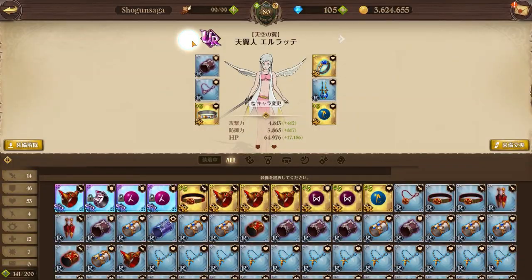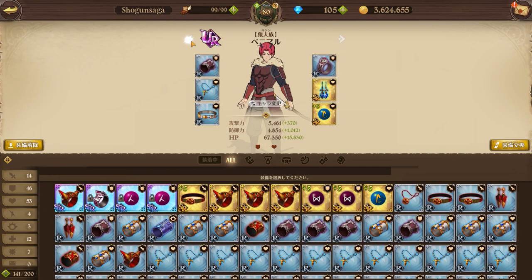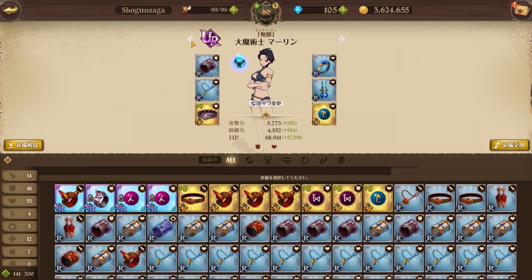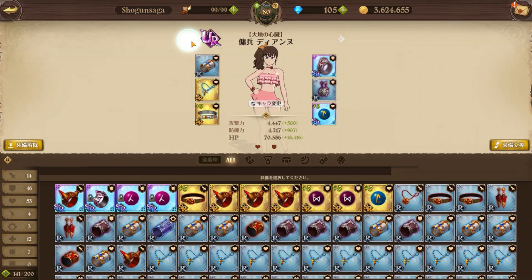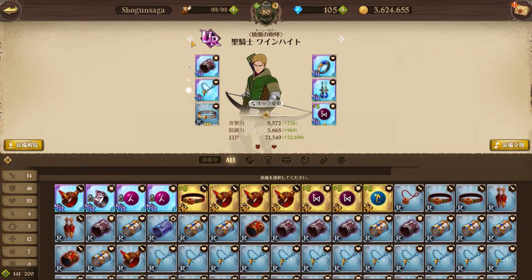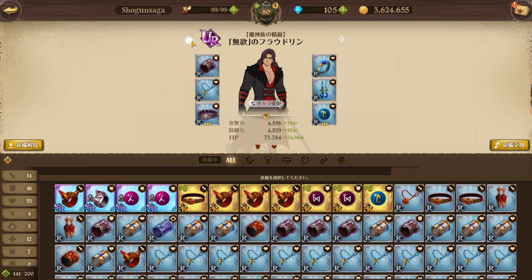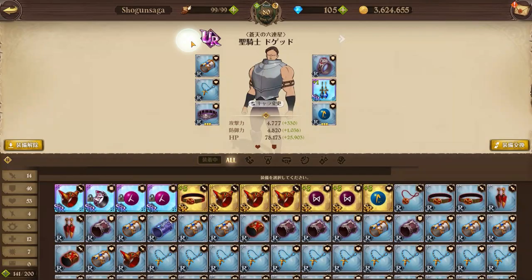I recommend R gear — not UC, not C, not SR, not SSR — R gear for most of your units. These are units I did not build yet because I don't have the need to. When I want to push for 4 million box CP, I'll awaken these units. The trick is to awaken the bottom row specifically to three stars. I'm just showing you how much potential I still have if I want to push for 4 million.